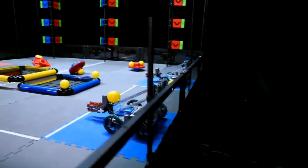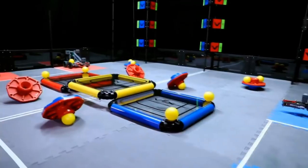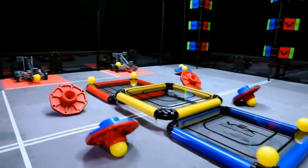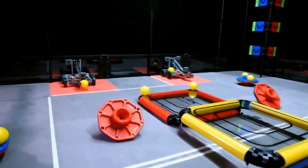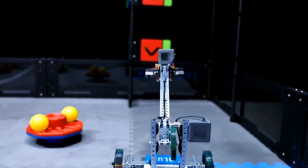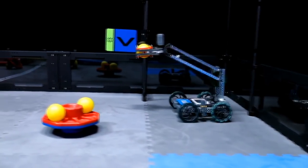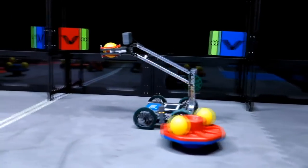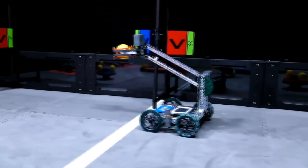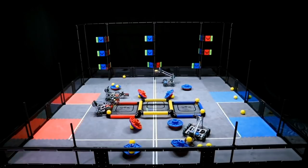There are two alliance platforms, one per alliance, and one center platform. Robots will begin each match with one ball as a preload. Each match begins with a 15-second autonomous period where robots will score on their side of the field without any help from their drivers. The alliance that scores more points in the autonomous period is awarded four bonus points added to the final score.